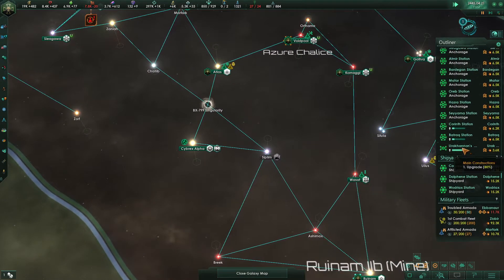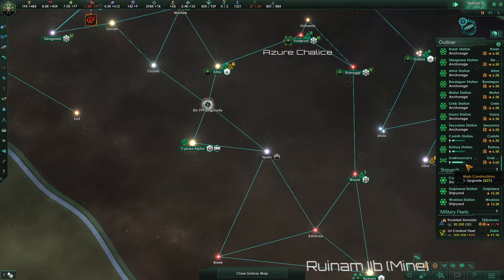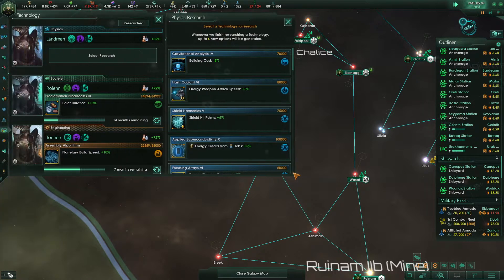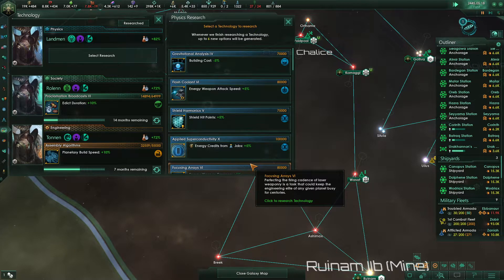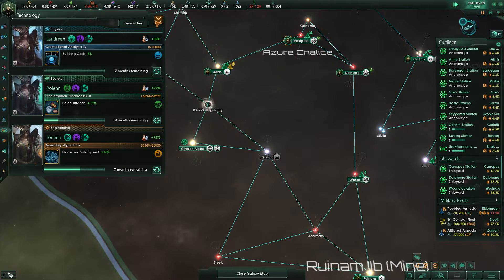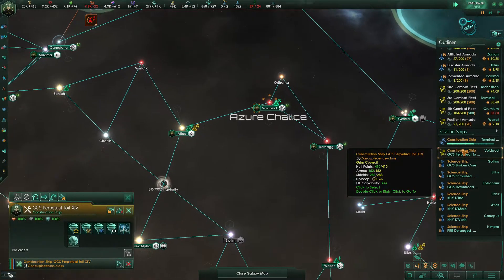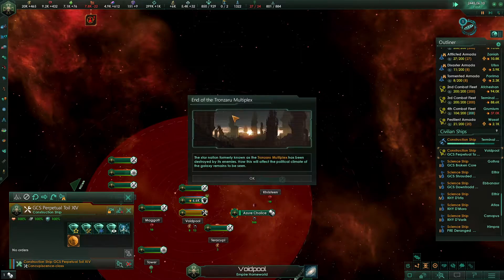We've already queued up most of these going up to Citadels, so that is the majority of our alloy expenditure, with the exception of this one. So that is good. What's cheapest here? Building cost — we'll grab that. This construction ship is in our capital and ready to go. We should go ahead and start constructing a gateway.